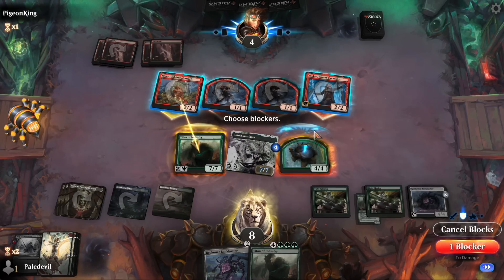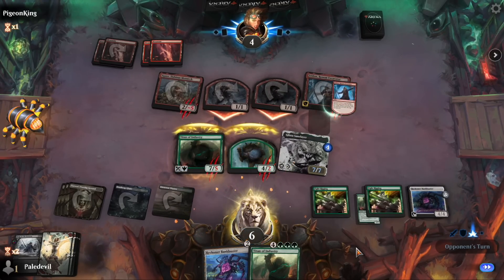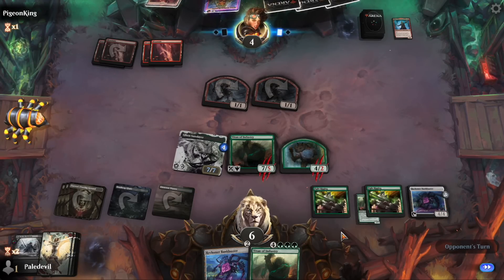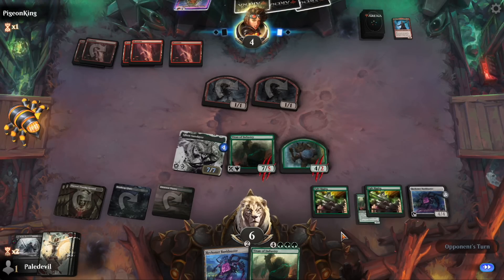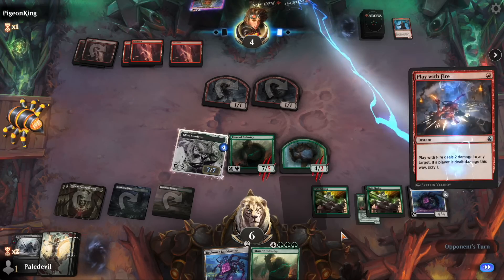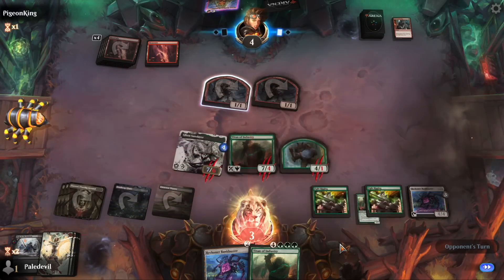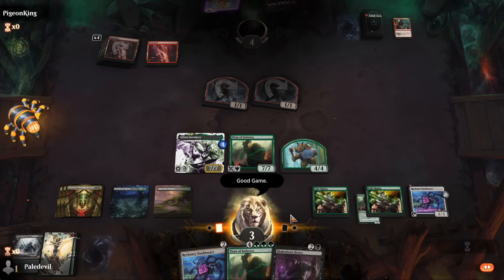Next turn we're getting another Titan out and we win. We're very unlikely to lose, which is a rare thing to say against mono red. They get three mountains and a Feldon — could be worse. They could play Lightning Strike plus Play with Fire and bring me to one, but Drag to the Bottom ends the festivities. And that's where the cookie crumbles — second game secured.